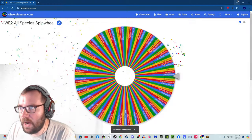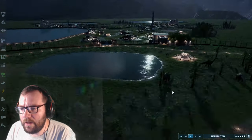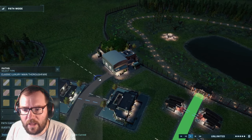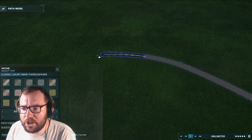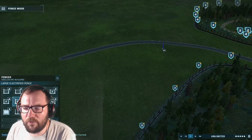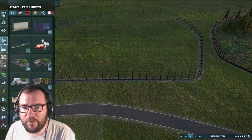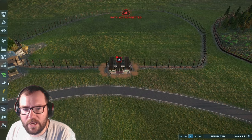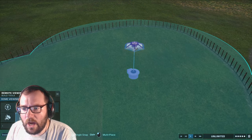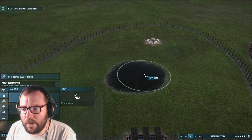Creature number one is Dimetrodon. We'll give them a separate environment - we'll expand between the Dilophosaurs and the Apatosaurs and put Dimetrodon there. Maybe if we get Lystrosaurus we can throw it across the way. Let's make this livable for the Dimetrodons - we'll put the viewing gallery in here as well as a viewing dome in the back, and throw in some water and trees.